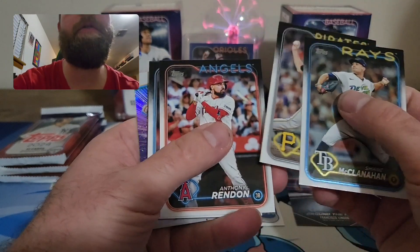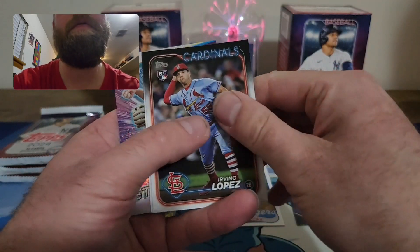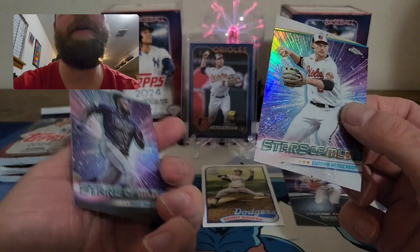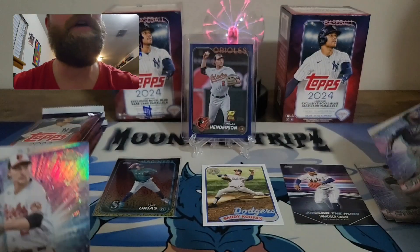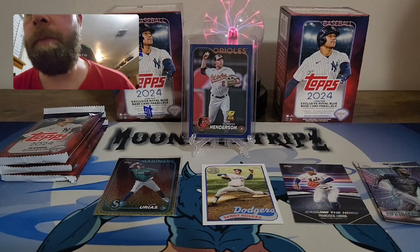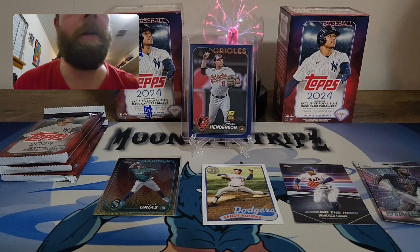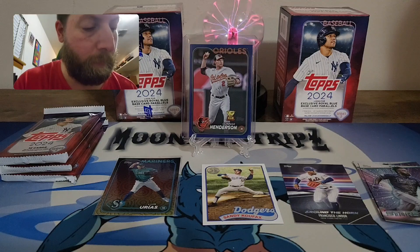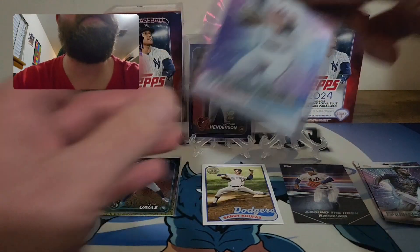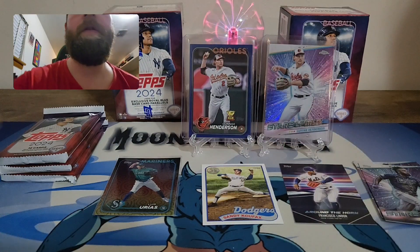Looks like we got a chrome coming up — it is a Gunner Henderson. Nice, so this is a Gunner Henderson chrome. And a Randy Arozarena — that's sad, he got traded to the Mariners. I really liked him as a player on the Rays but unfortunately he went to the Mariners. It's a shame, he was a good player for Tampa Bay. Definitely sleeve up this Gunner on the chrome. I guess we can put him on the top stage as well.